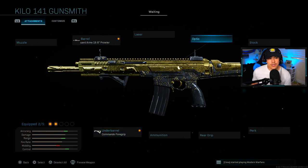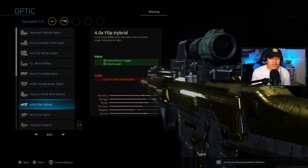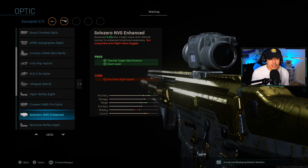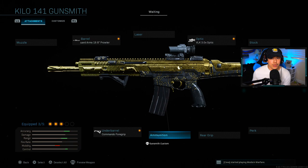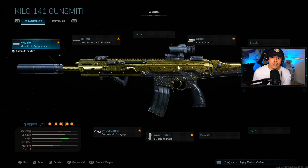Now for optics — this is what will be shocking to most people, including myself. The casual player just goes off the pros listed in the attachment description. But thanks to truegamedata.com, we can see that the VLK optic has a negative 10% recoil reduction and a negative 10% horizontal bounce reduction. The Solo Zero NVG Enhanced optic has a negative 15% vertical recoil reduction. On the Kilo, that horizontal bounce reduction from the VLK is actually beneficial. Now with our three main recoil-controlling attachments selected, I'm going to finish the Kilo loadout and jump into a private match.